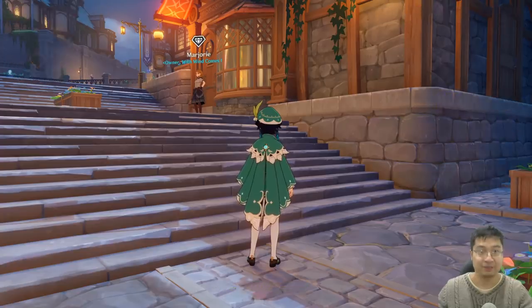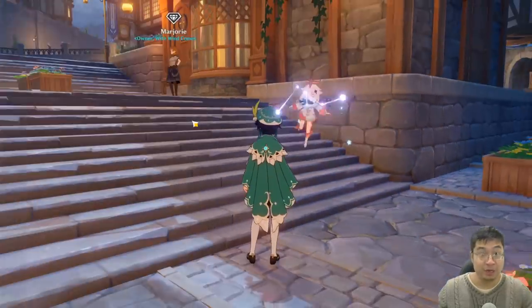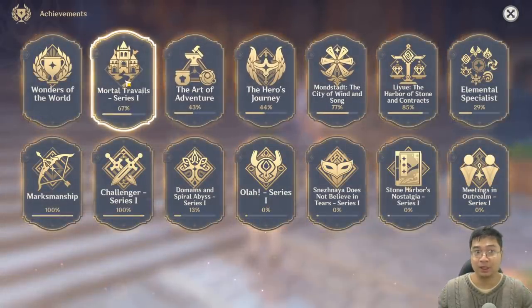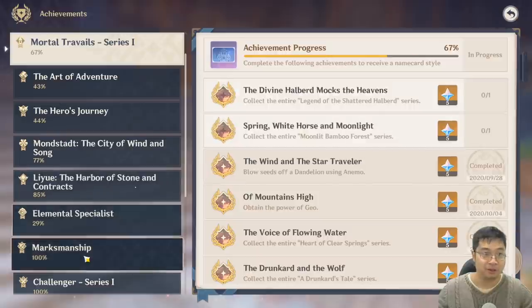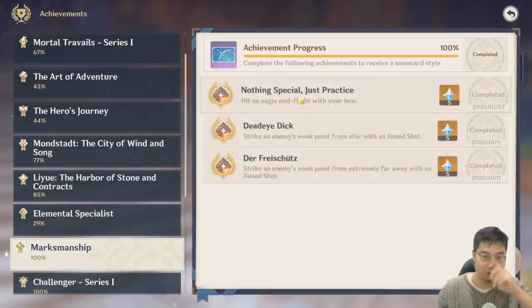Welcome everyone. Today we have a guide video on achievements. Most of you have noticed that achievements give us a lot of primal gems, and they also have progress rewards for completing the entire achievement. My focus today will be on the marksman achievement. I'll show you all three of the marksman achievements and what strategies and methods we can use to achieve those.